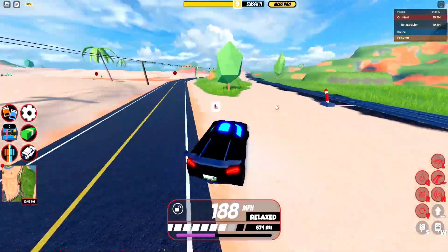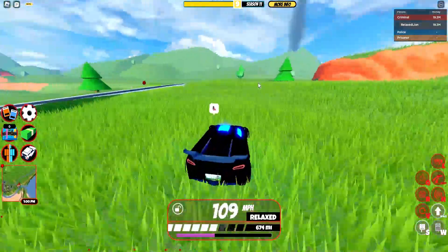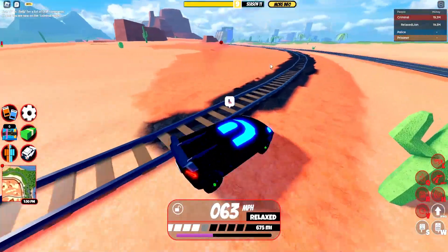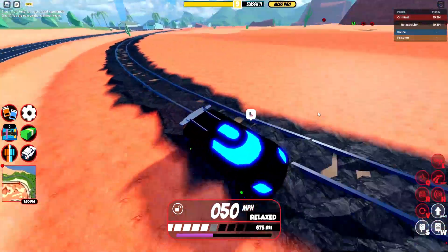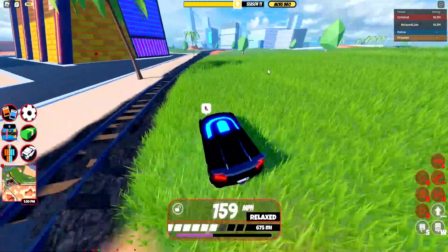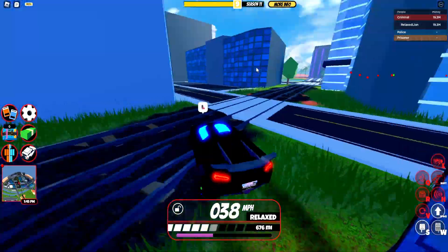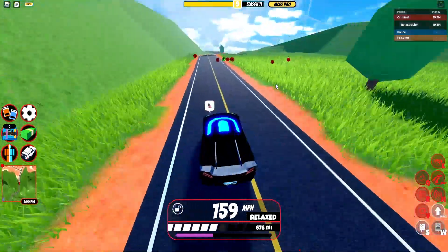If you guys haven't realized, the tracks now extend all the way to Crater City, which is all the way over here. As you can see, there are train tracks right here. There were actually train tracks here when Crater City came out, but there were no trains that would go on it. But now, as you can see, the train tracks extend all the way over here to the city. Right here is a tunnel — the cargo train comes out of here — and of course the passenger train comes out back over there.